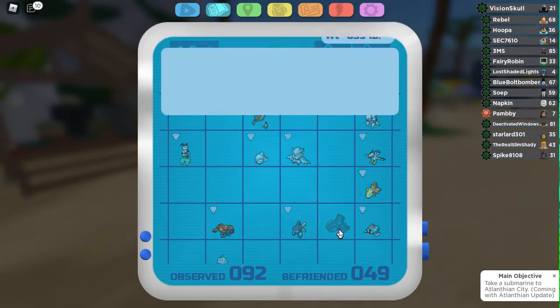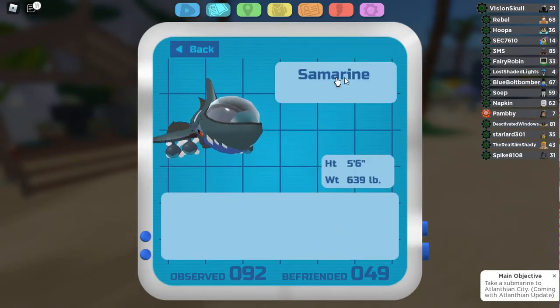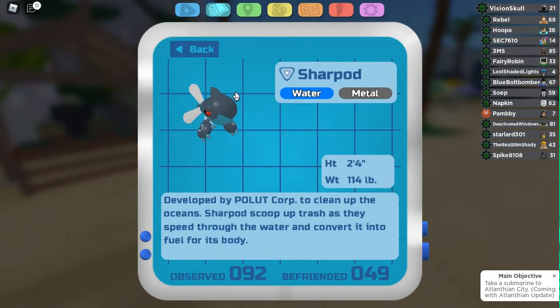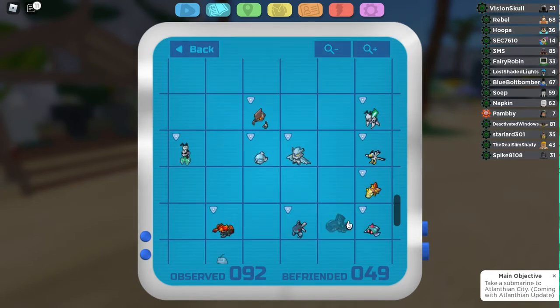Once you get Sharpod, it has to be a certain level to evolve into Samarine. But while you do that, you also have to defeat the Samarine boss. So you can only get the Samarine mount — everybody's talking about it — after you own a Samarine. After you evolve the Sharpod, you can get the Samarine mount, which will actually go with the Shopman. I'll show you later.